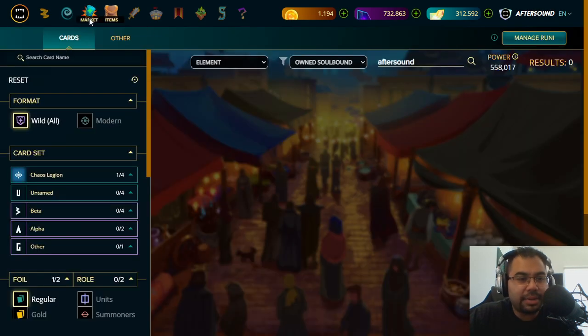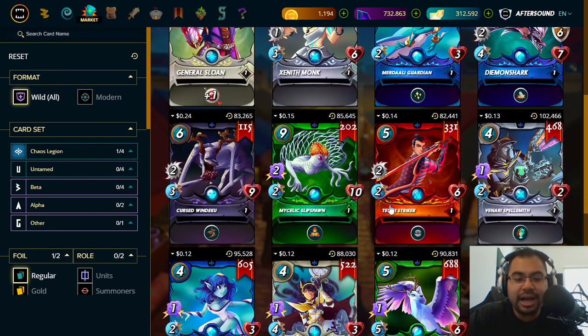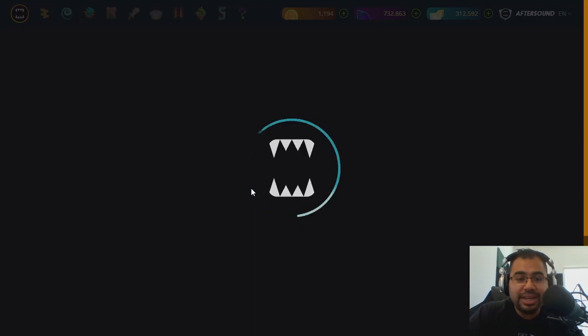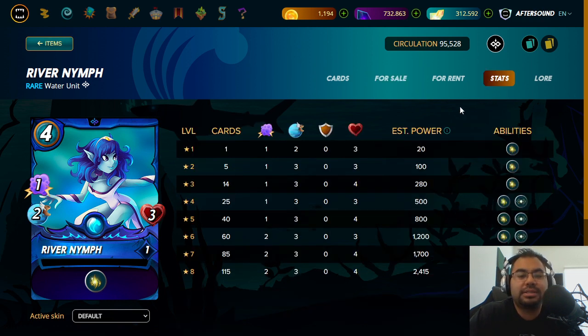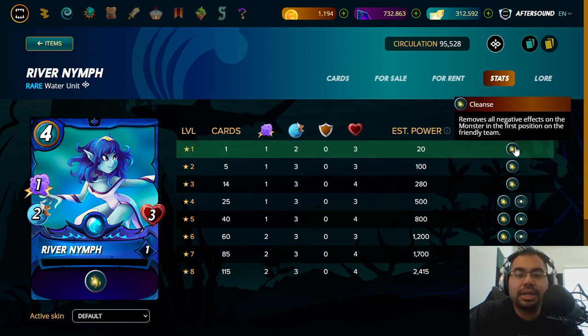The second card that I would say is quite underrated is River Nymph. This is a card that I actually did max out — and keep in mind, I'm playing at the highest levels in Diamond Plus. The main thing with River Nymph and why I believe it's popular even at lower levels is because you get the Cleanse ability. In Bronze, the Poison rule set can be so devastating, and Affliction — all these things can come into play. There are very few cards at level one that have Cleanse, so getting it at level one, even as a starter card, is quite powerful.